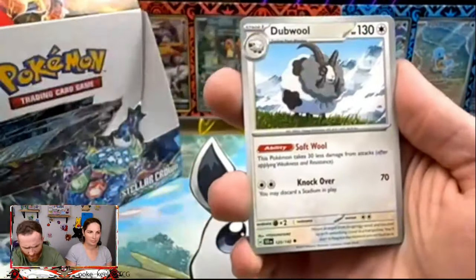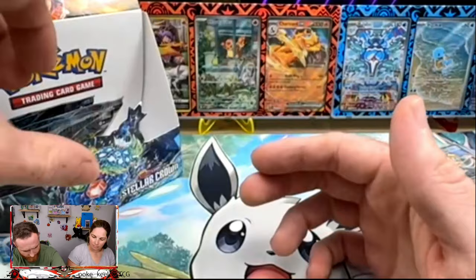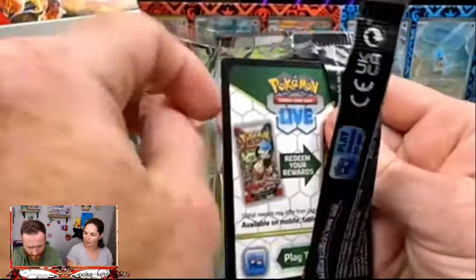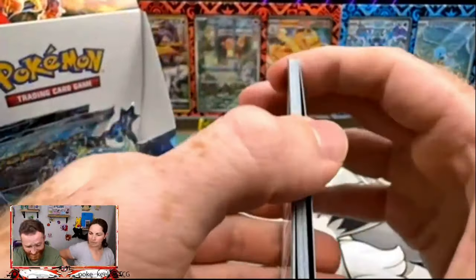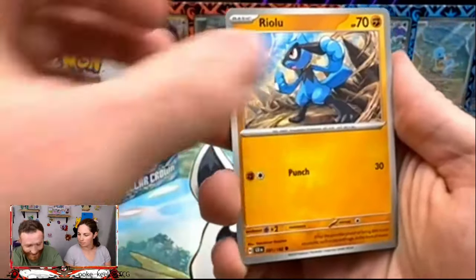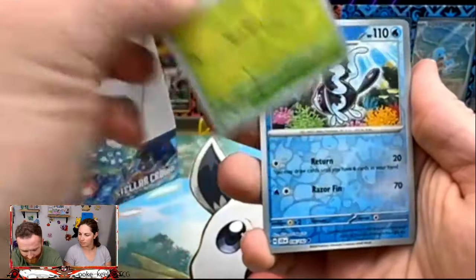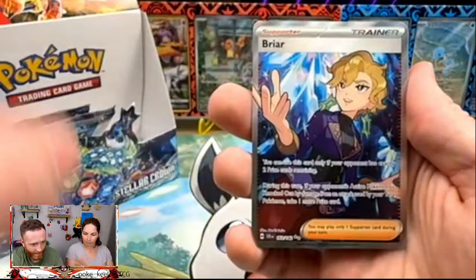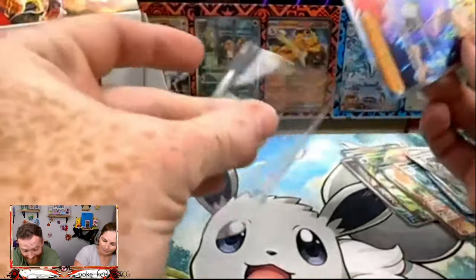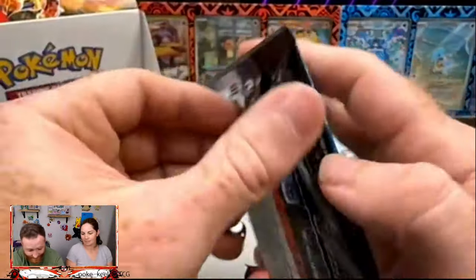We've got a Carbuncle, a Klinklang, and a Bouffalant — Bouffalant reminds me of like a lady getting a bouffant hairstyle. We got a reverse Applin, a reverse Lumineon, and an ultra rare Briar — there we go! You can't stop pulling cards — I don't know what's happening. Fire fingers is here and it's here to stay for this set apparently. Four more packs left.